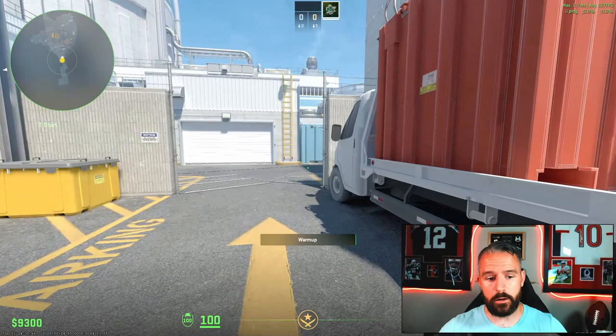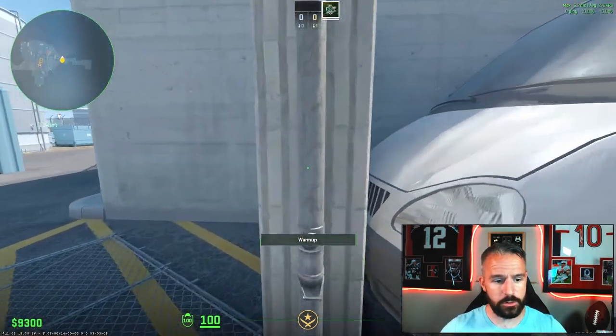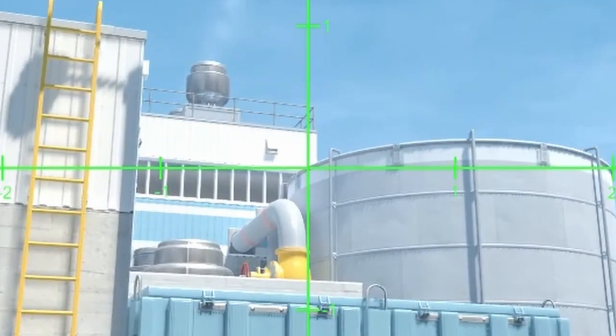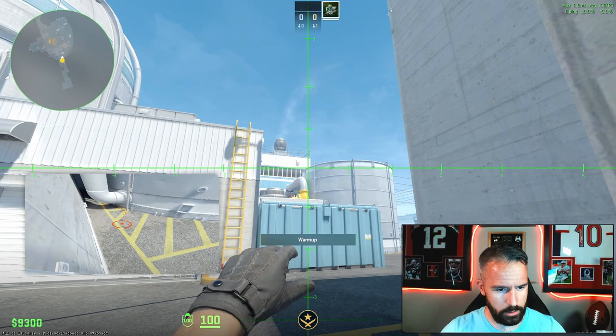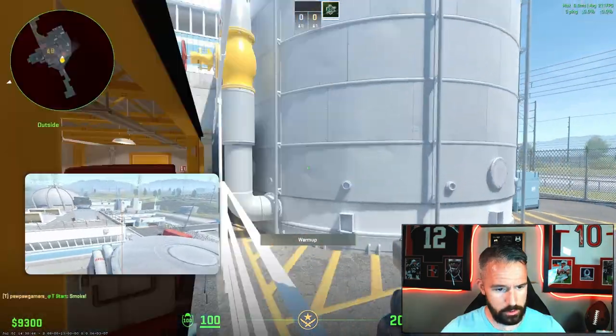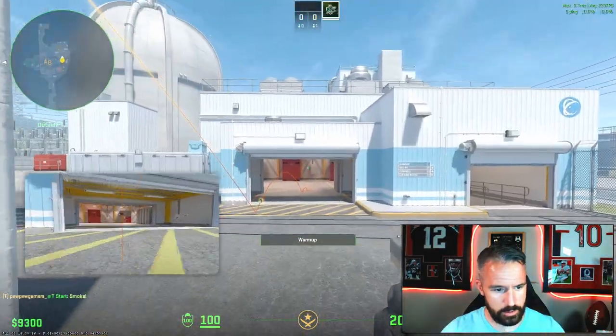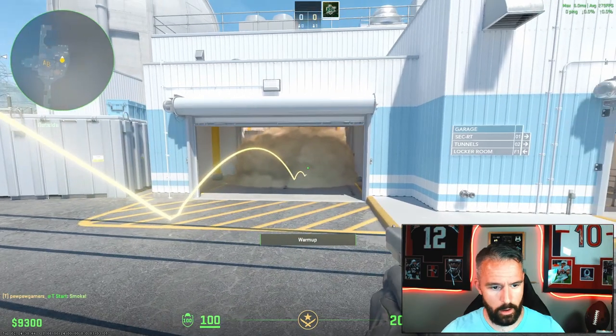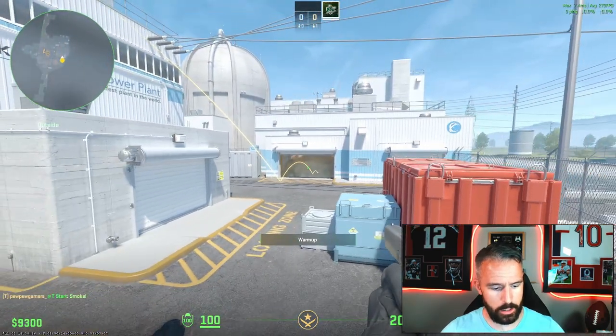Number one is going to be for garage outside. You're going to come stand face first right into this metal pole. Aim at the top corner of marshmallow silo — whatever you call it — and get a little bit inside of the building so that you've got some white showing. Hit a jump throw. That actually flies over mini, bounces inside the garage, and gives you full cover from any AWPers or anybody back there.